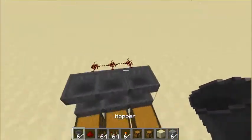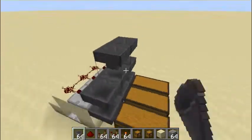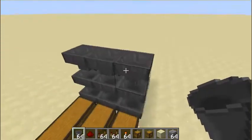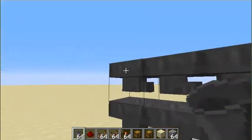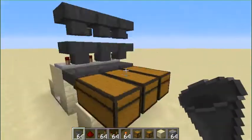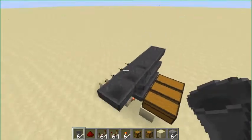You want it to be on the block above it. And these are obviously going to be facing the direction that your chests are going — the direction that your sorting system is going.